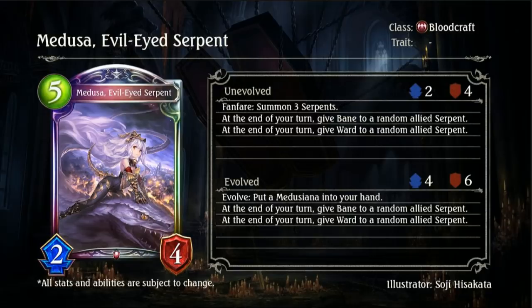That's pretty decent honestly. The Evolved effect is: put a Medusian into your hand, and retain the same Bane and Ward effects, so that's actually okay. The Medusian in your hand is actually not a bad place for it to be. It's quite decent for Blood to run this card, as Medusian is a 7-drop I believe, making it quite the value and some Serpent support for Blood. Not something we expect to see anytime soon, although they have been supporting older sets.